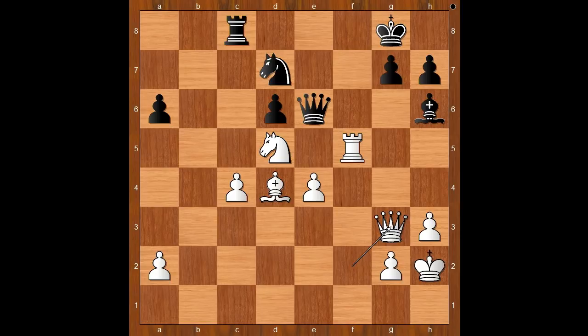g6. What happens if rook takes on c4? If rook takes on c4, then queen to b3. If the rook moves, then knight to e7 check, and after king to h8, queen takes queen. Back to our game. Vachier-Lagrave played g6. The pawn is pinned as long as the White queen is on the g-file, so Black can't take the rook. The queen must stay on the g-file, right? Wrong! Queen to h4. What a move!